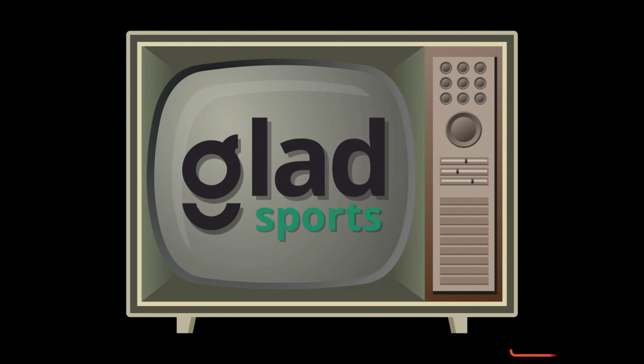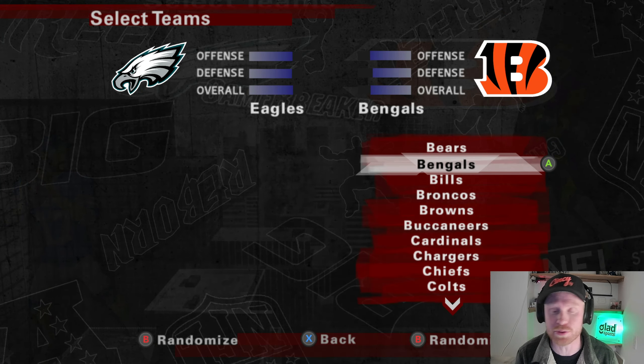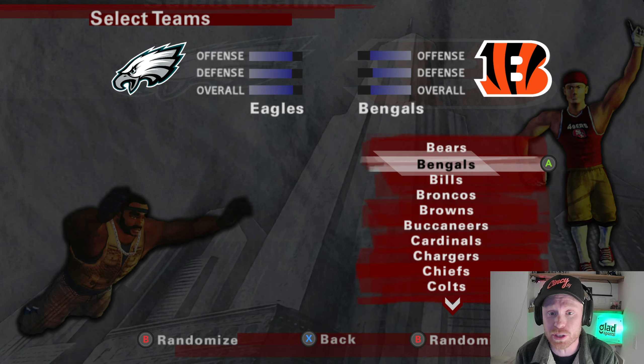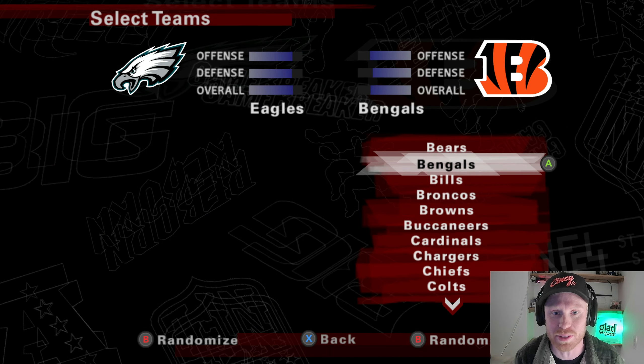Welcome back to Glad Sports where in today's episode we are playing one of the games of the week in week eight, the Bengals versus the Eagles. I am going to be usering the Bengals here in this game, one of my favorite teams of all time, so we've got to use Joe Burrow, Jamar Chase, and the squad.